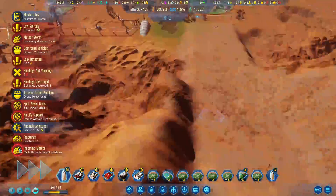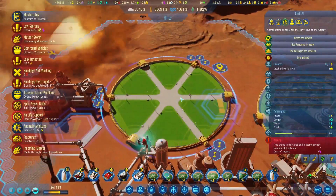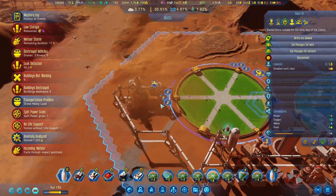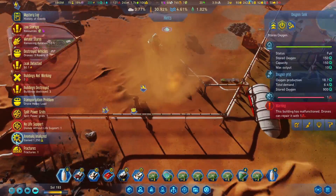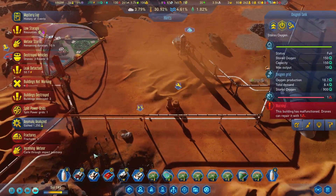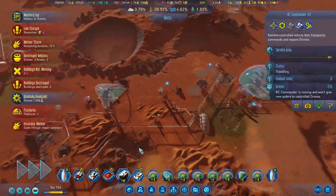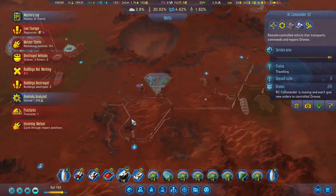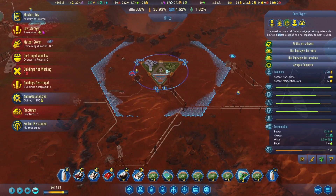We're incoming. Wait — fractures in a dome? Okay, that's low priority. Meteor incoming. We can get this guy over here. This storm is brutal — still got 10 hours left. Sector scanned. Is this place evacuating? Can we tell it to evacuate?